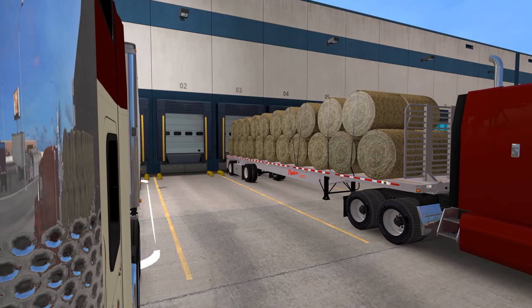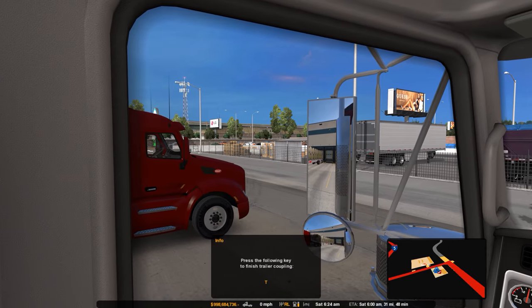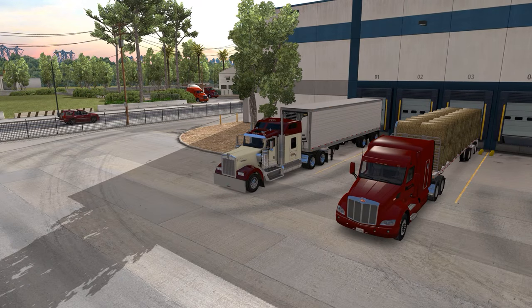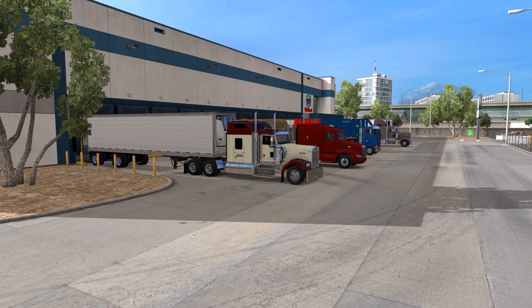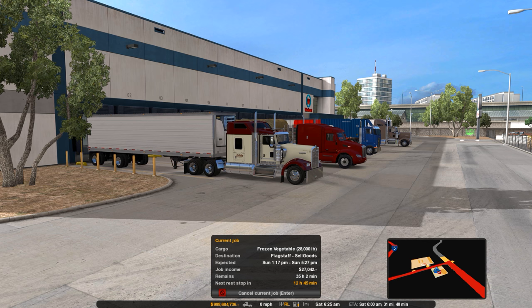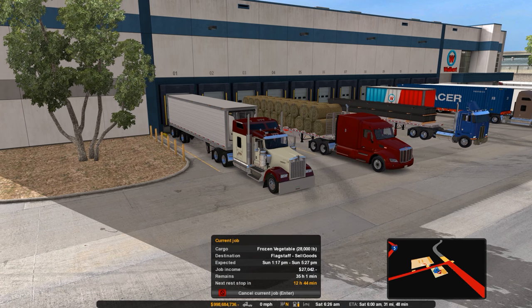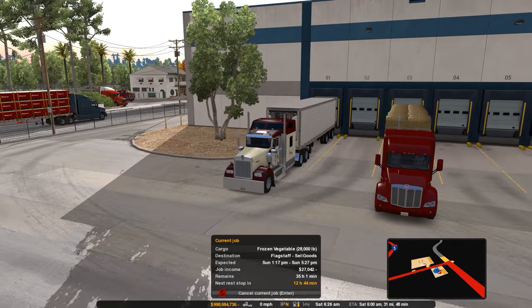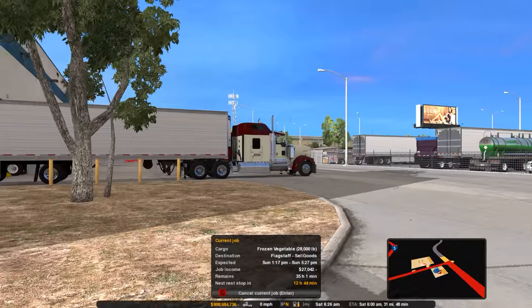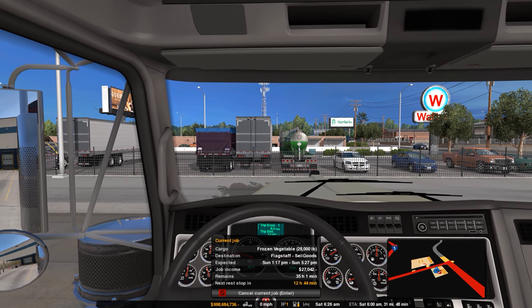There we go — hot damn, get it all coupled up there. All right! We are going down to Flagstaff, so this will take us a few episodes to get there — that's okay though, not a problem at all. Get that out of reverse — 28,000 pounds, so a nice light little load. Spread axle reefer action — you guys know I like the reefer trailer.